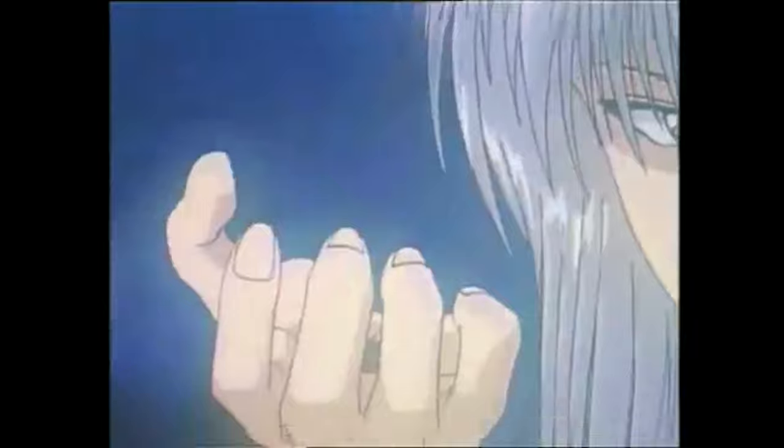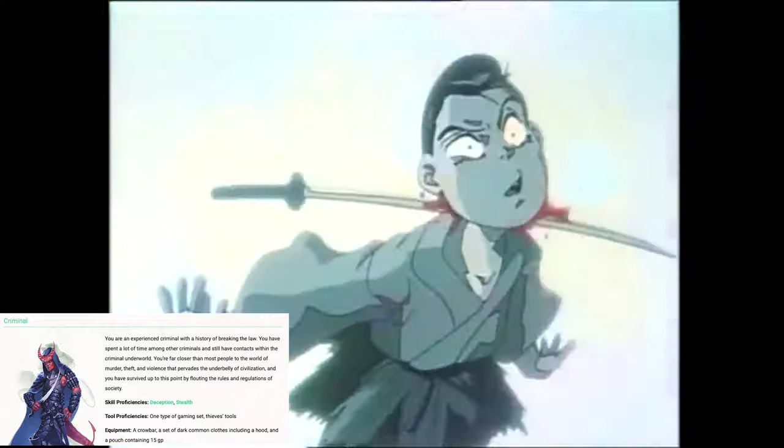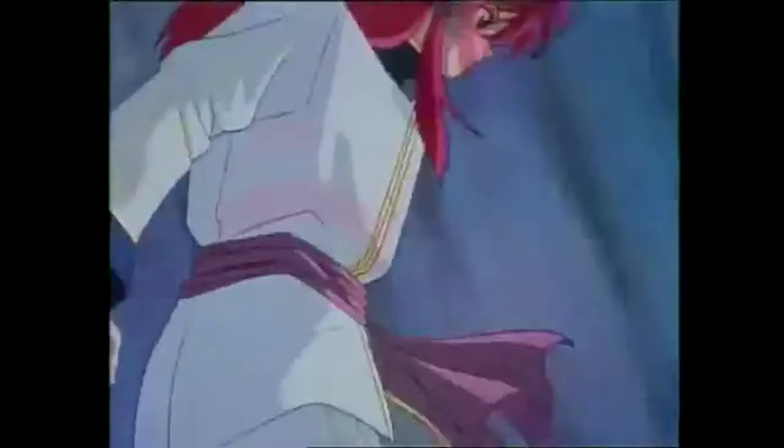Our background will be the Criminal, because if you've watched Yu Yu Hakusho, you'll know that in Kurama's past life as a demon he was known as the legendary bandit Yoko Kurama, who stole valuable items to attain power in Demon World. The Criminal background provides us with skill proficiencies in Stealth and Deception, tool proficiencies in gaming set and thieves' tools, as well as equipment consisting of a crowbar, a set of dark common clothes including a hood, and a pouch of 15 gold pieces.